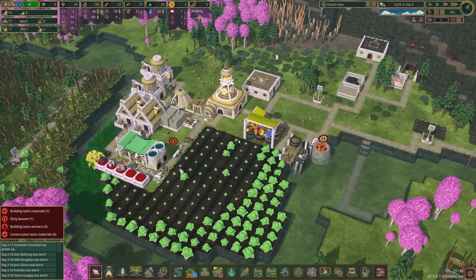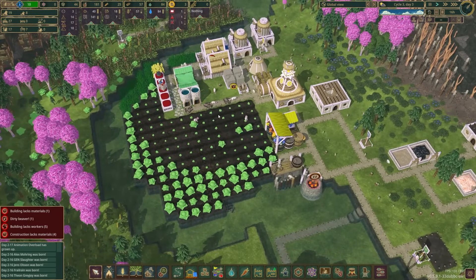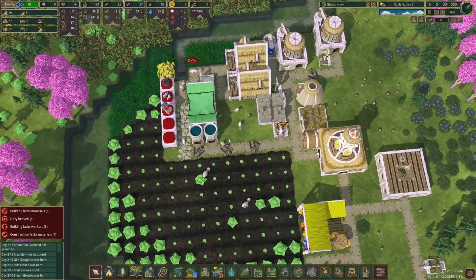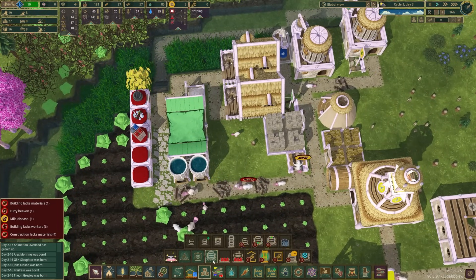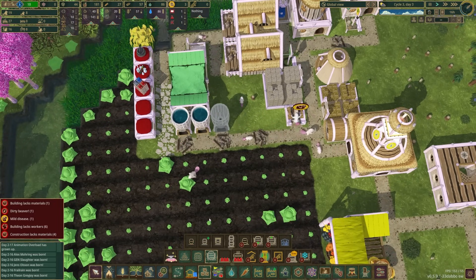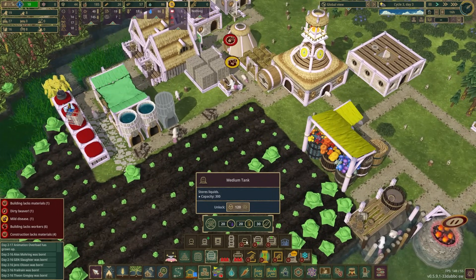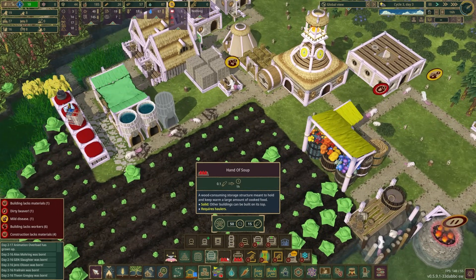We also need to take care of water supply — our storage is pretty much full right now, but as our population continues to grow we're really going to need a lot more water stored up. So we ought to go ahead and build a couple more of these small tanks and then work toward slowly unlocking everything else.